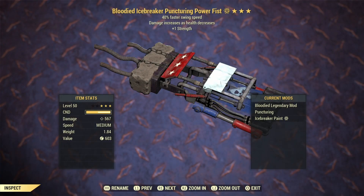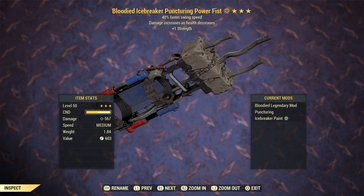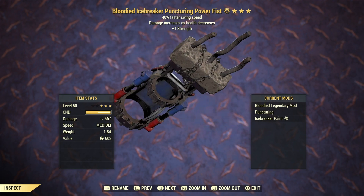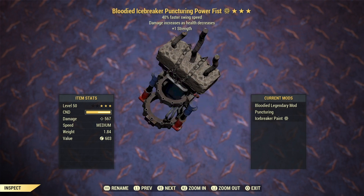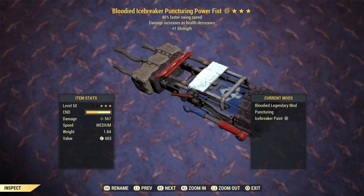The first weapon on today's list is a power fist, and it's a blooded swing speed with plus 1 strength. The blooded legendary effect is one of the best ones in the game. Swing speed is always good on melee weapons, and plus 1 strength is perfect because it's giving us more damage.